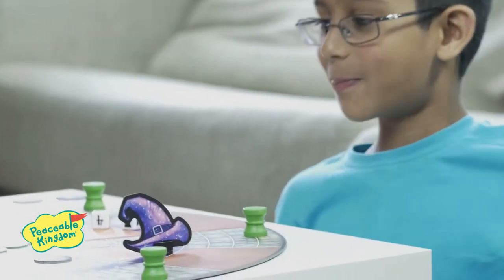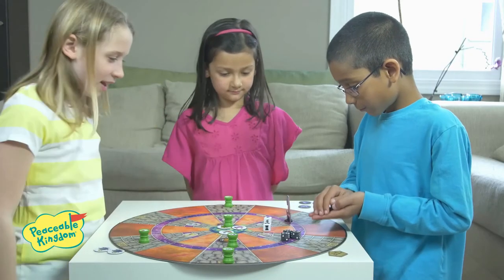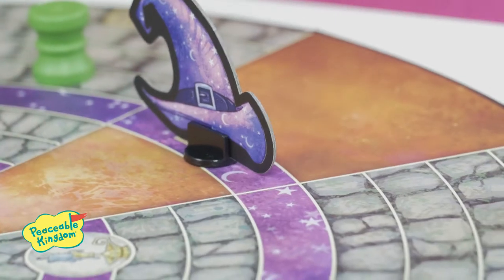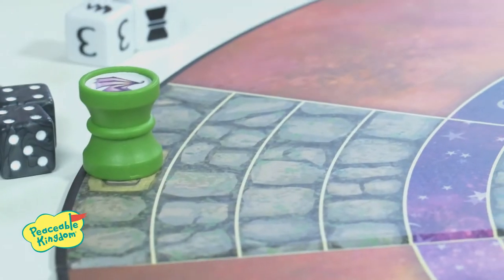Potion bottles may move along the purple ring, but be careful of the wizard. Roll a wizard hat and a number to move the wizard clockwise on the wizard's purple ring the number of spaces shown on the die. If the wizard passes by or lands on top of a potion bottle, that potion bottle must go back to start.